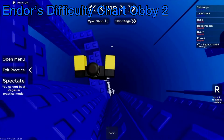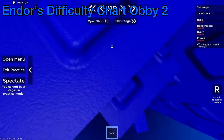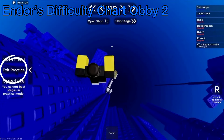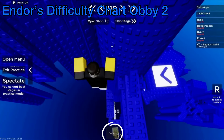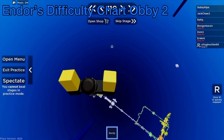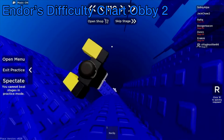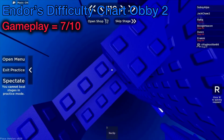The gameplay is paired with great design too — it isn't anything out of the ordinary, but it looks nice. Once you get to a challenging stage, you can practice it with the practice stage feature. Clicking on this button will give you a no-clip, allowing you to practice as you wish. I have not seen any other difficulty chart obby implement this and would love to see more implement this feature. Considering all of this, I would rate the gameplay a 7 out of 10.